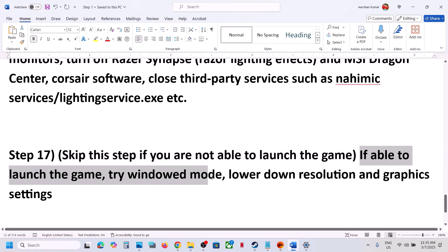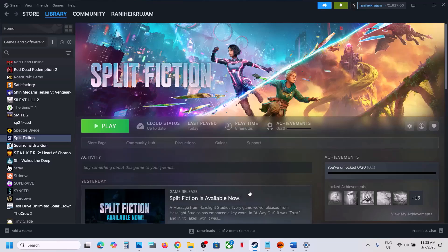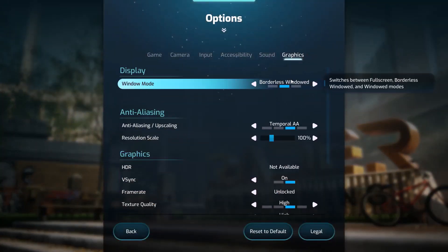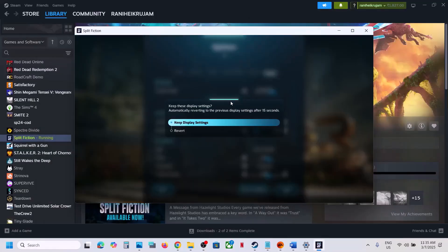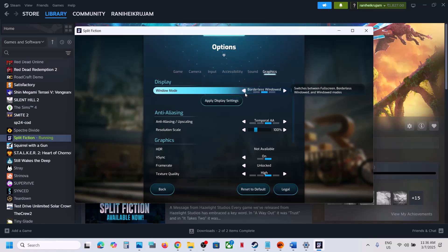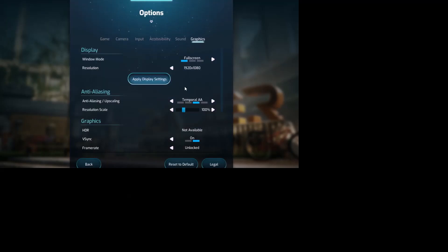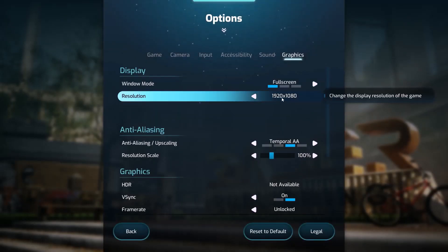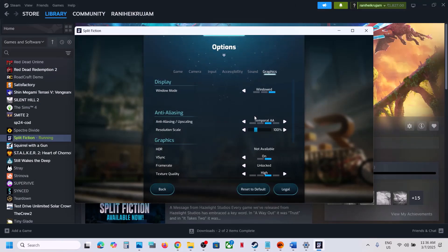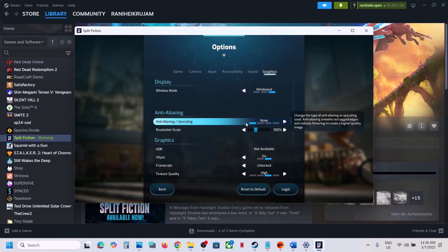You can skip this step if you cannot launch the game, but if you can launch it, try windowed mode and lower the resolution and graphics settings. Launch the game, go to Options, then Graphics. Select Windowed Mode and apply settings. If resolution is set to 4K, try 1920×1080. You can lower the resolution further, or switch to Full Screen and then apply settings and keep the display settings.